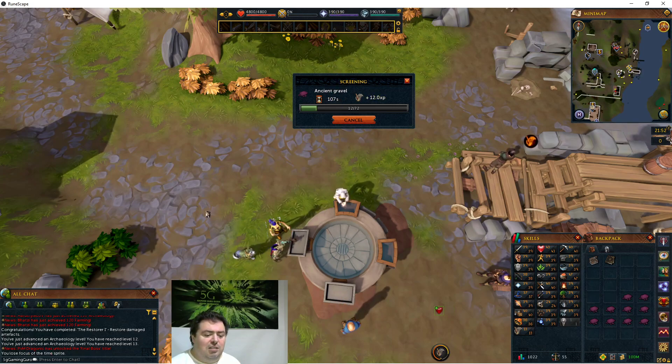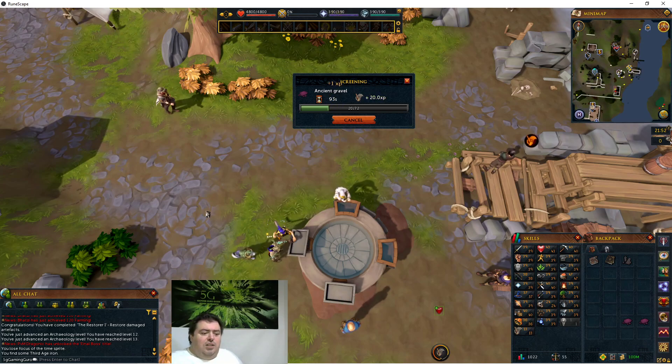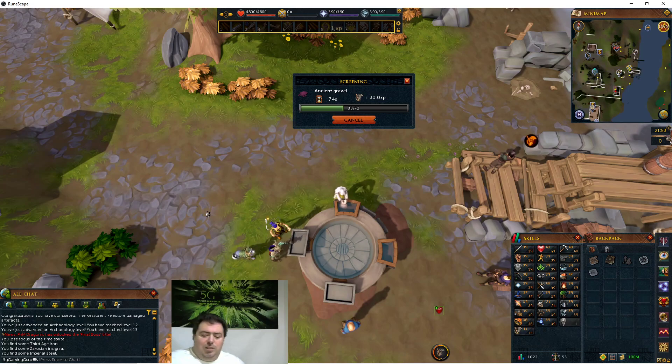I'm also going to turn in the two artifacts I just restored, and then show you the mattock shop and upgrade my mattock. I'll show you the inside of the first Al-Kharid spot so you know where to go to complete your first set. I'll also show you the entrances to the other four archaeology camps - there's Zerosian, Zamorakian, Saradomin, Armadilian, and Gandosian.